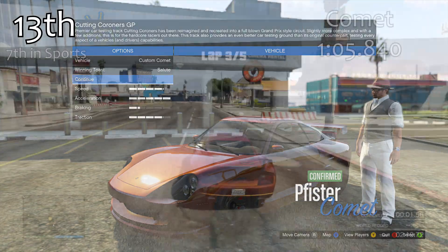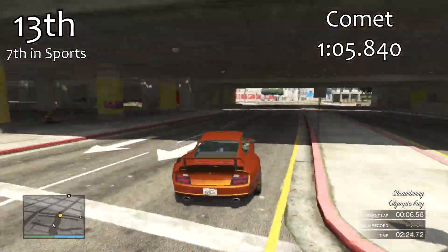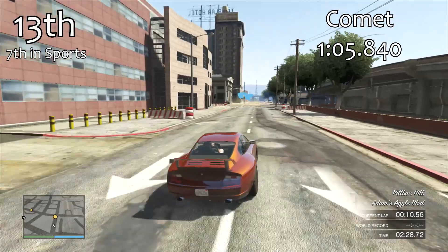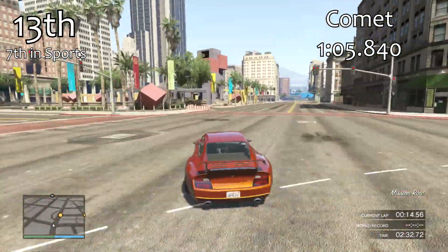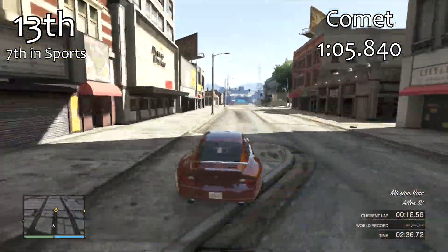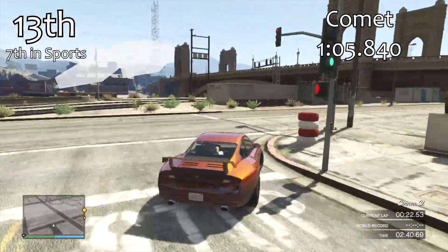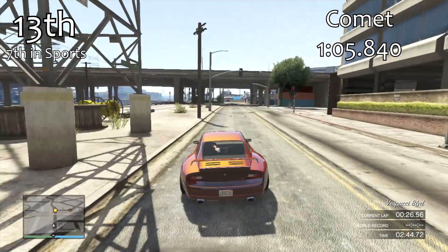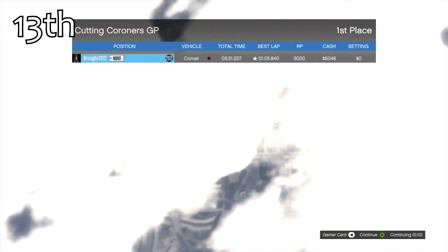The Comet in 13th place gets an almost identical lap time to the Adder with a 1 minute 5.8, but they build up their lap time in completely different ways. The Comet is definitely a lot better around the corners than the Adder, not as good in a straight line, but the Comet can step out on you and oversteer quite a bit. You do have to control that, but if you drive the Comet very well it will give you a good lap time. It's our 7th best sports car.